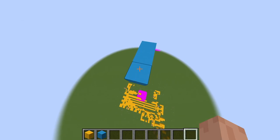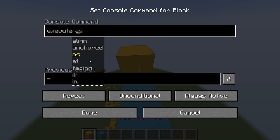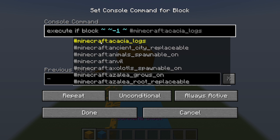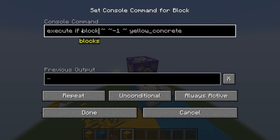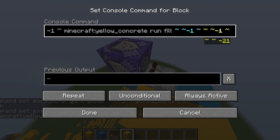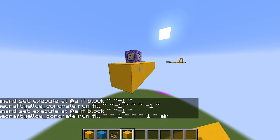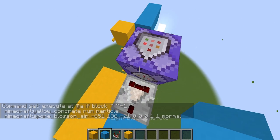Next up is Hexagon. Place the command block here — just going to be repeat, always active. Execute if block tilde tilde minus one tilde, and then choose the colored block of concrete, or whatever block you want. I'm going to do yellow concrete. Execute at @a if block — air. But this is how to make like the world's most impossible Hexagon — it disappears instantly. If I just set up a little track here, yeah, it needs to run a command for it to actually emit something. So what I've done is a particle command — I think I'm going to do a different one, just like dripping water.